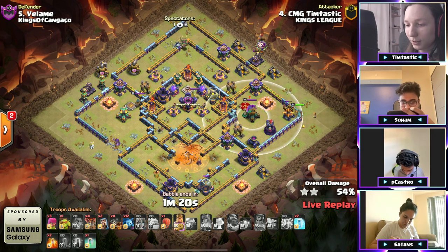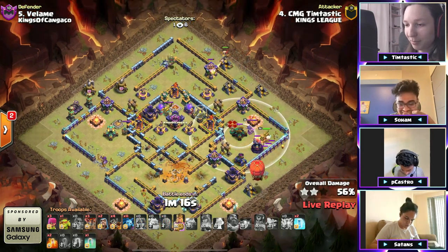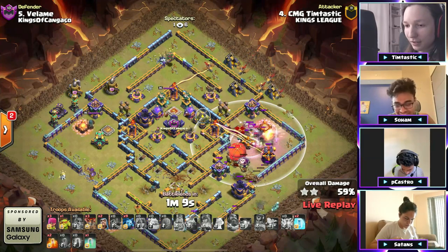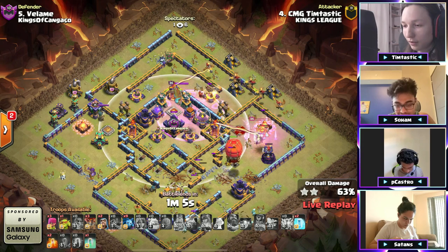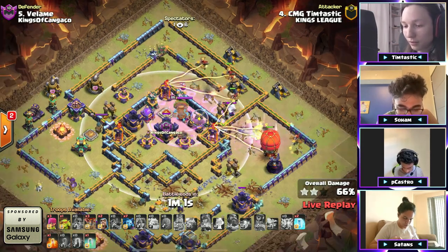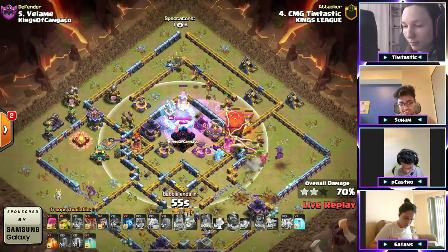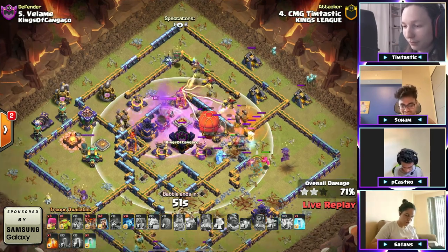He swagged that warden — still has king ability. The king's doing work going on the right side, going into the enemy queen. He pops his ability — no, he waits, he's patient. Waits till after the giant bomb explodes. Dragon rider goes — oh wait, did he pull anything out of the CC? It's an electro titan! That electro titan is going to be a problem. He's got double poison on it but he won't stack. He pulls out an ice golem but that won't matter to the dragon riders.